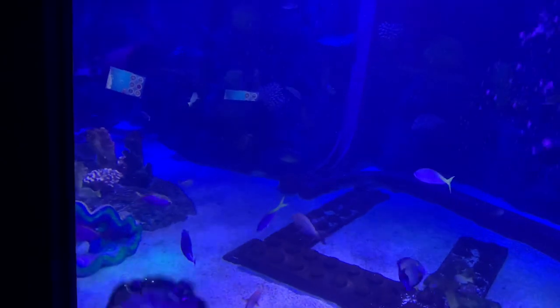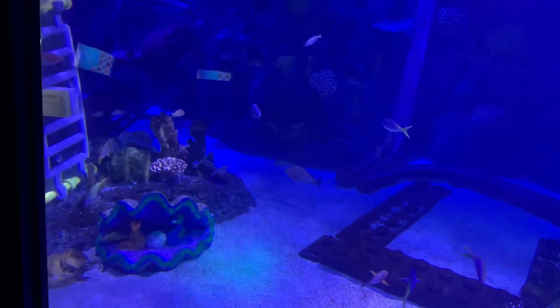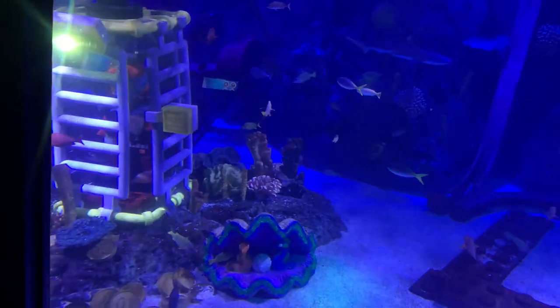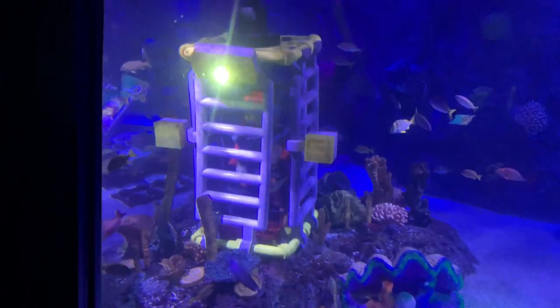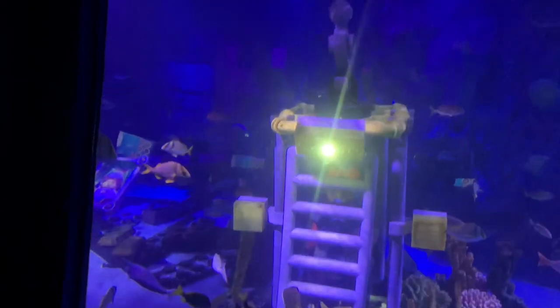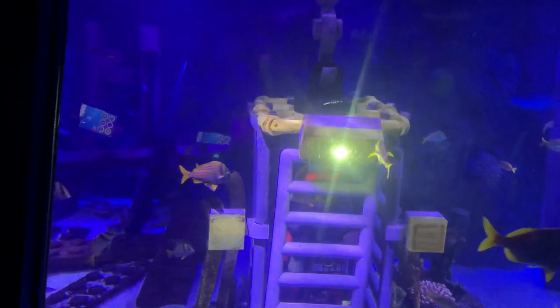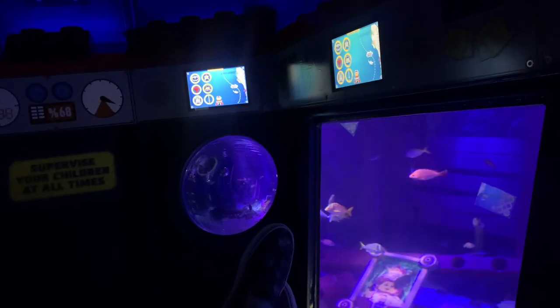Keep an eye out for black tip reef sharks too. They can be spotted by the black tip on their dorsal fin — that's how they got their name. They may look scary, but they're actually really friendly. I do love sharks. They've been around longer than the dinosaurs. Cool, right? And don't forget about stingrays — they're cool too. They swim in groups and use their wings to kick up the sand and find hidden food.